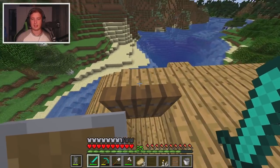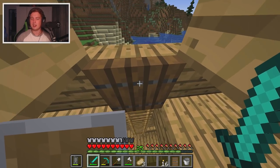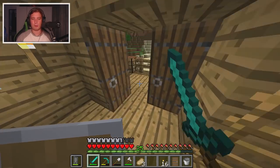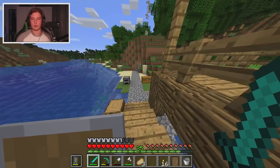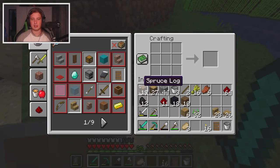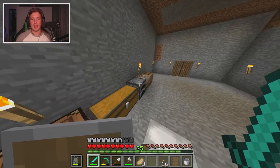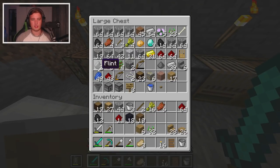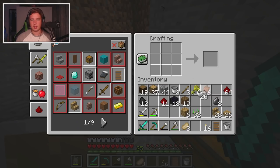I did a little bit of mining and got some lapis and obsidian. First thing I want to do is make a flint and steel - we do that by getting some flint and some steel. We have some flint in here, which we do. We don't have any iron... there we go, iron nugget - we don't need that right now. Flint and steel, boom.